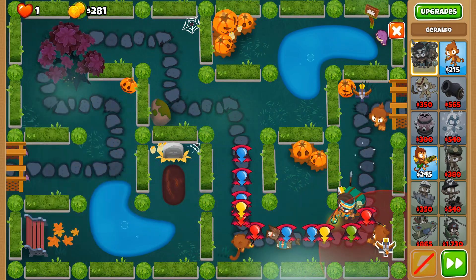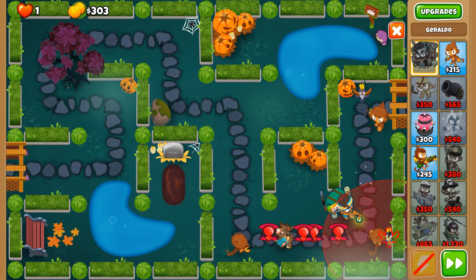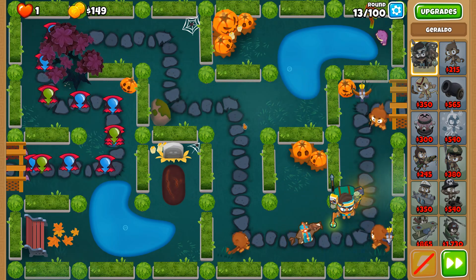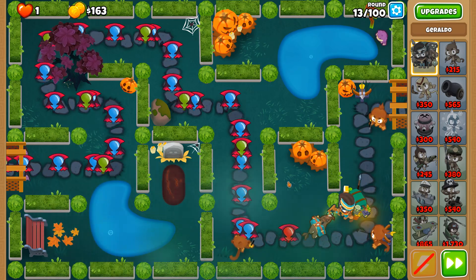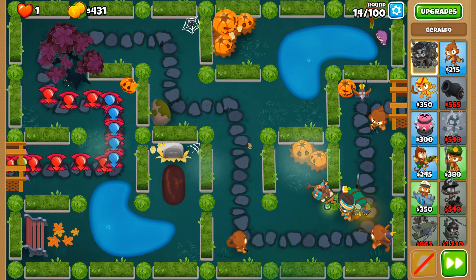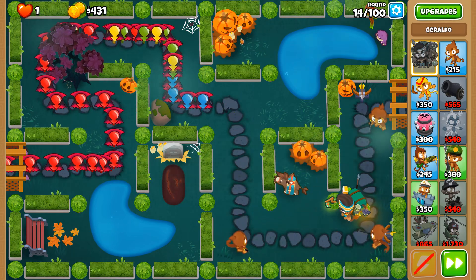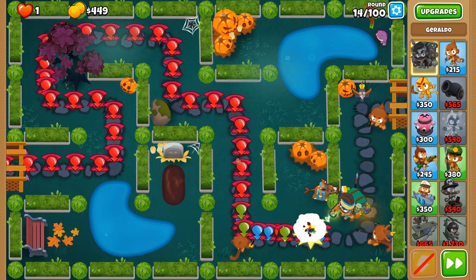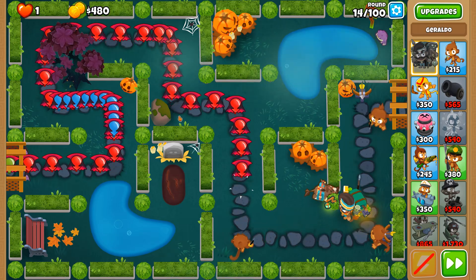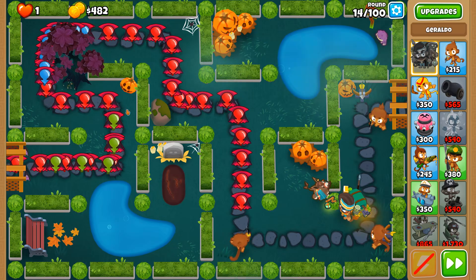I really want a strong defense back here so that if anything tries to sneak by, that is not going to happen. Let's just say how beautiful this map looks — all the pumpkins, all the hedges. It provides a unique dynamic, kind of similar to Hedges, where you've got a lot of obstacles.